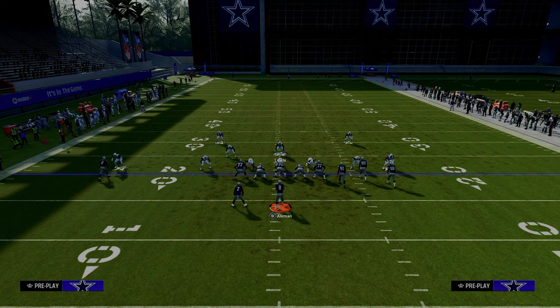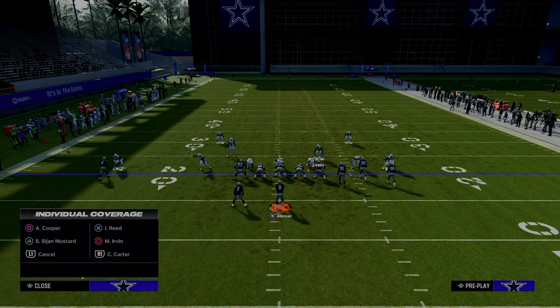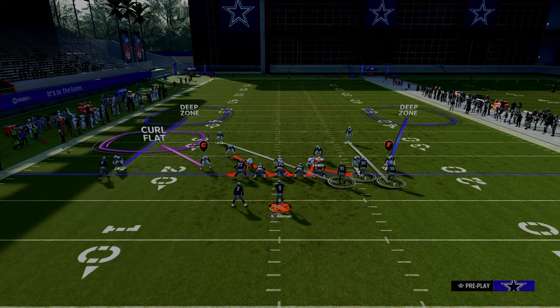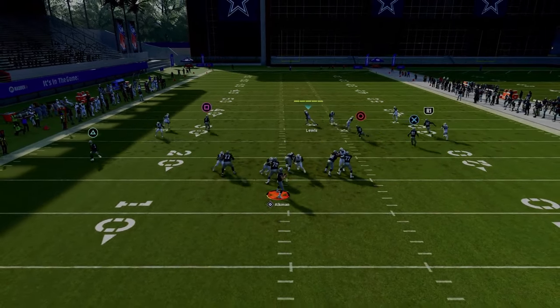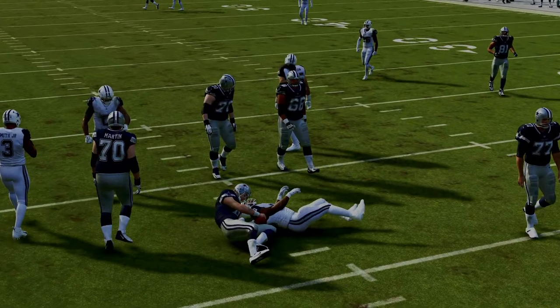One of the cool and underrated parts about this blitz is you can actually get this pressure only sending four people. To do that, all you're going to do is zone out that linebacker — put him in a curl flat. So we have an outside third curl flat combo to slow down the bunch side, a cross man on the tight end to slow down things like verticals, and the hard flat defender is going to do a really good job. You could also do an adjustment that's very effective for stopping corner routes, and sometimes this guy will come through the A gap.